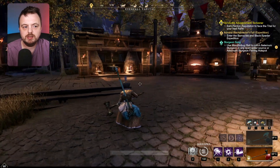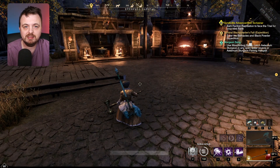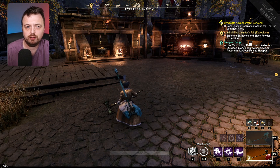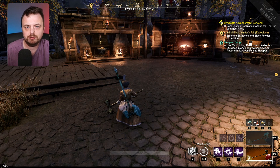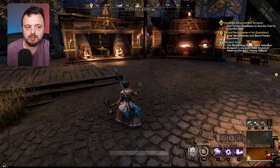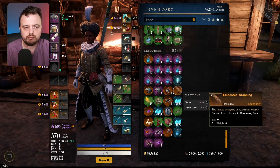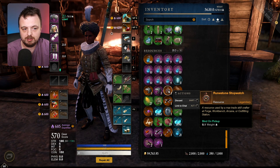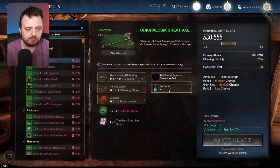Crafting is getting easier in New World — well, sort of. I was testing things on the PTR to see how much easier crafting was, because the amount of good perks you're going to get is being increased and you're less likely to find the bad ones. I also crafted one of these Runestone Stopwatches just to see what they did, so I headed over to the armory and the forge.